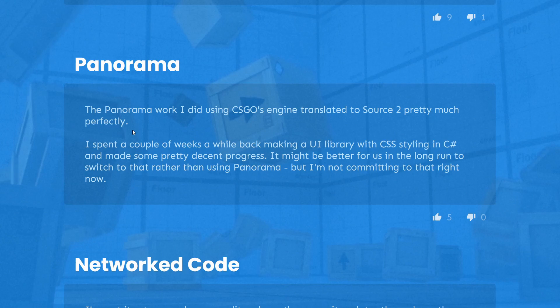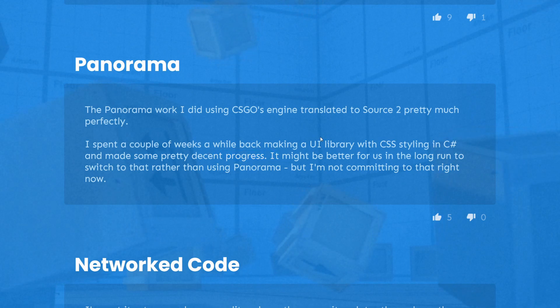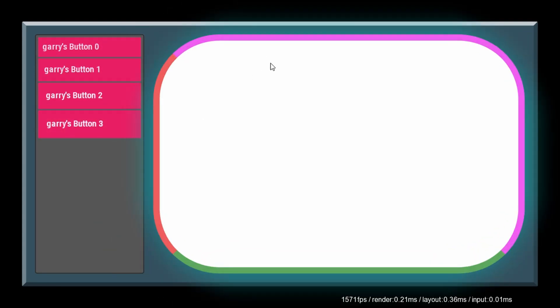The Panorama work done using CS:GO's engine translated to Source 2 pretty much perfectly. Gary spent a couple of weeks a while back making a UI library with CSS styling and C#. It made some pretty decent progress. It might be better in the long run to switch to that rather than using Panorama, but he's not committing to that right now.